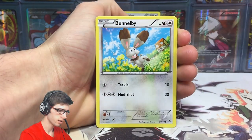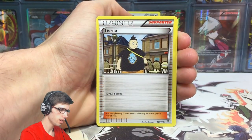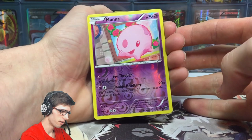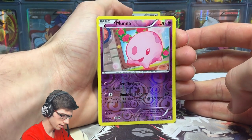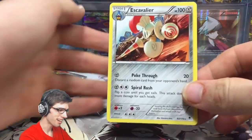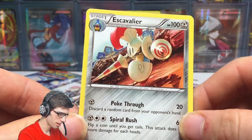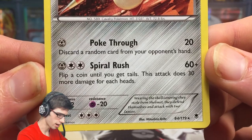We got a Shuppet, a Bunnelby, a Zubat, Skarmory, Gulpin, Tynamo, Boldore, Enhanced Hammer, a Reverse Common Munchlax with See-Through and Double Headbutt, and an Accelgor Regular Rare. Oh dear. These loose packs aren't treating me all too well by any means. But it's got 100 HP with Poke Through and Spiral Rush.